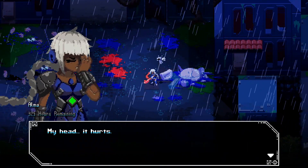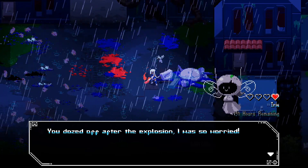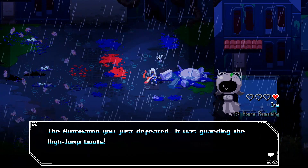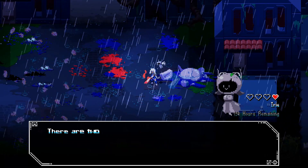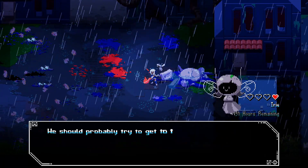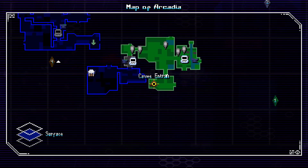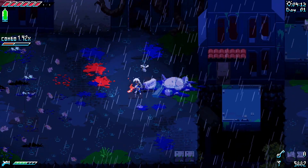Alma wakes up. Vanna explains the automaton we just defeated was guarding the high jump boots — it's better if we keep them. With the high jump boots, we should be able to explore the city further in search of the meteor shards. There are two meteor shards near here: one in the underground caves and one in the museum. We should try to get these first — Vanna marks their locations on the map. As Vanna stated, we can go after them in any order we want.